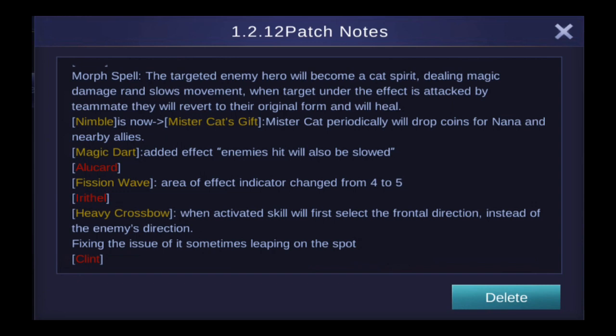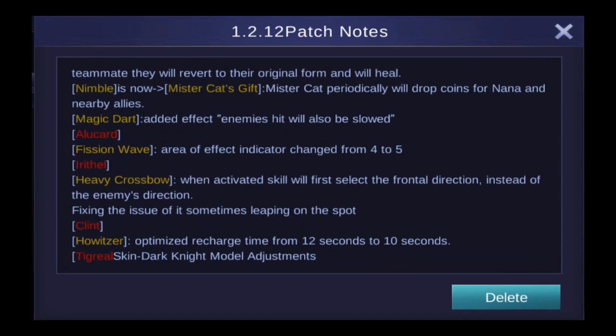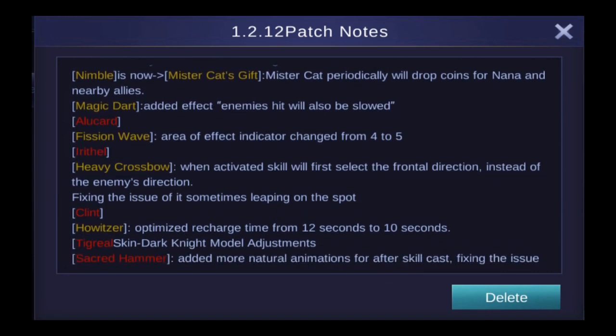We then have some changes to her magic dart. Enemies hit will also be slowed from now on, so try not to be hit by Nana's first ability — it's a boomerang, not really a dart — because it's gonna slow you now as well.